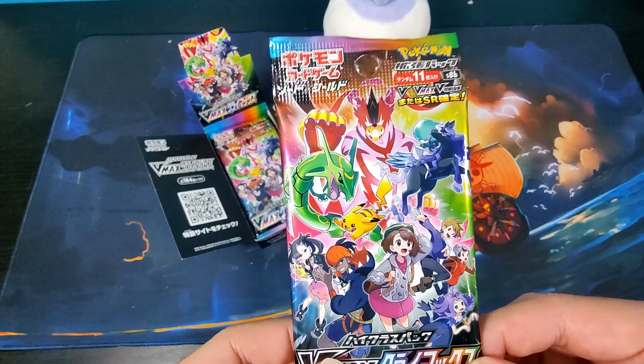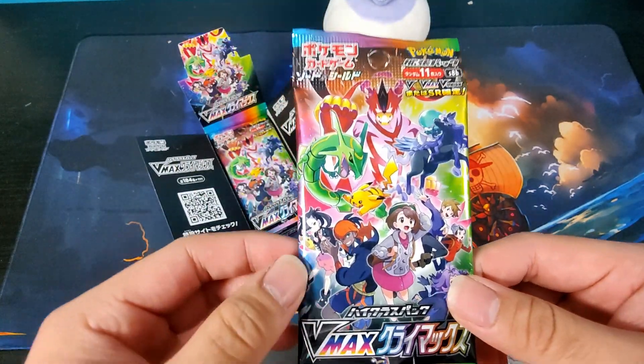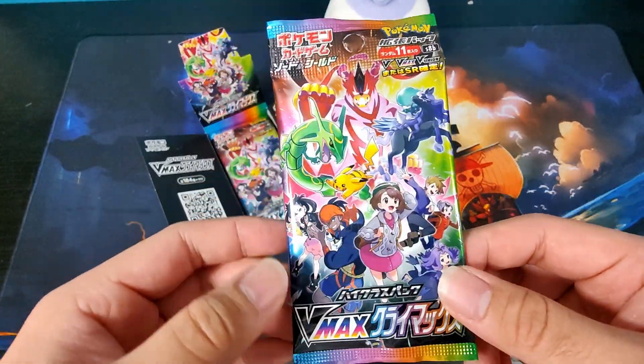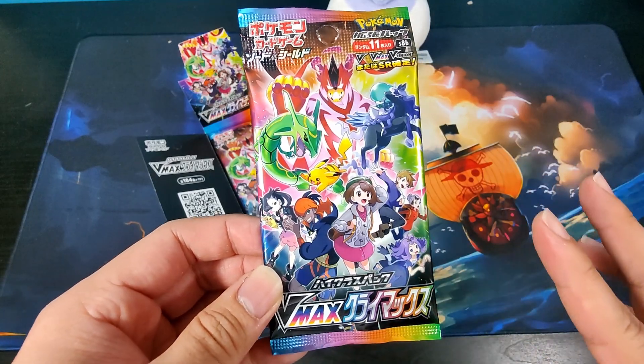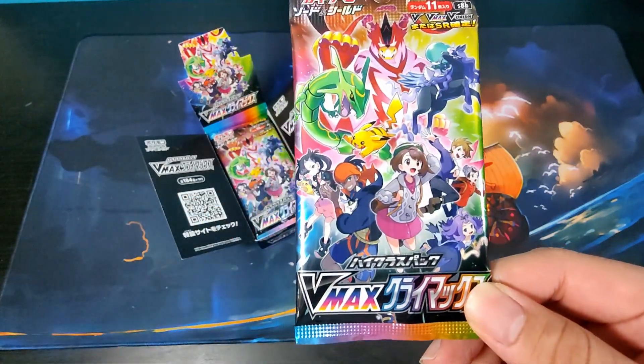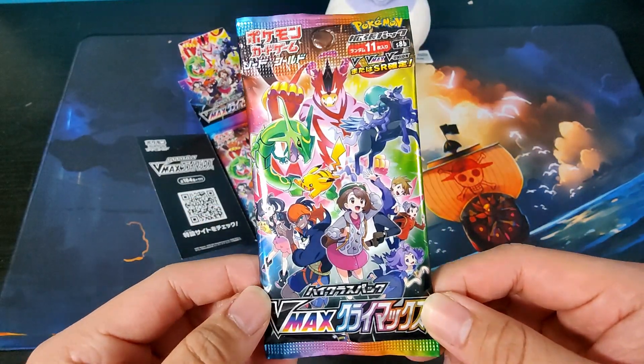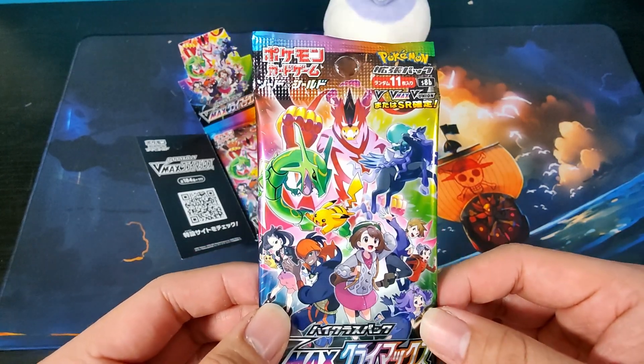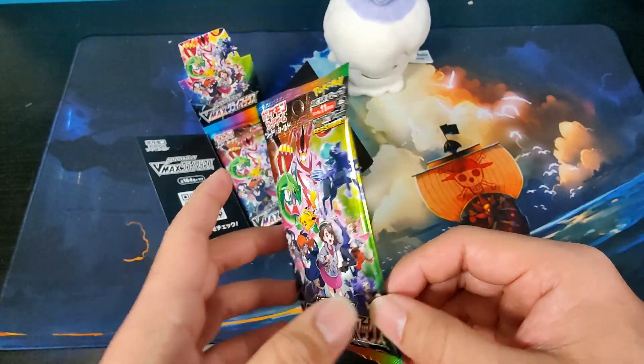We've got over a hundred cards that we're going to be opening up today, and this package is super cool — all the rainbow colors, all the Pokemon and trainers that have been released in this Sword and Shield era. Super awesome. So VMAX Climax — let's see what we can get in the very first pack.